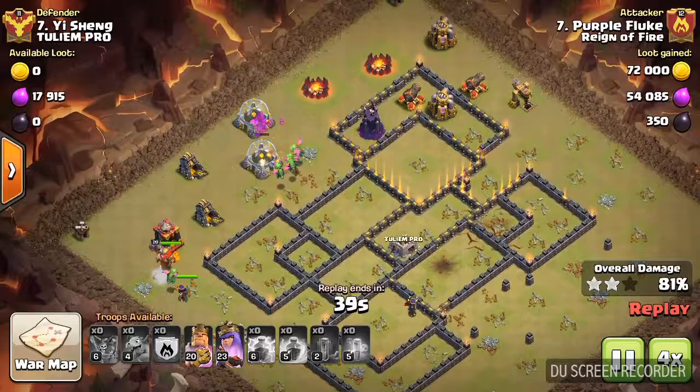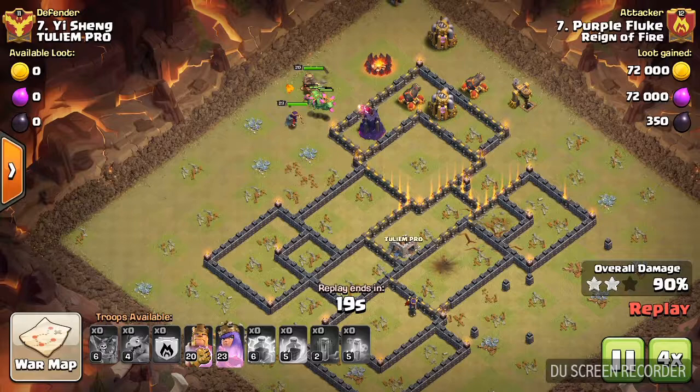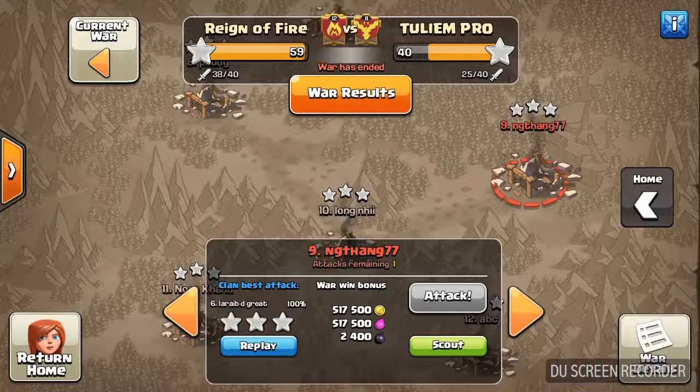There's two cannons and a wizard tower left over. His heroes are going to be able to take care of that no problem. He's got six baby dragons left up. Badass. Nice job, Fluke — again. Geez, hogging all the glory.